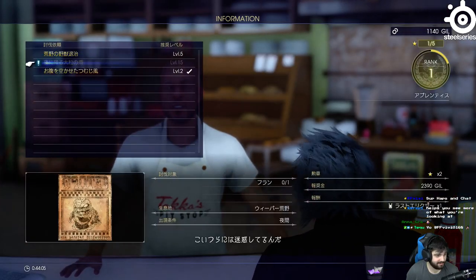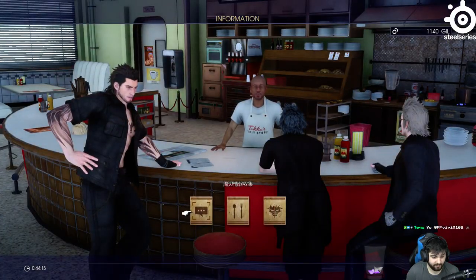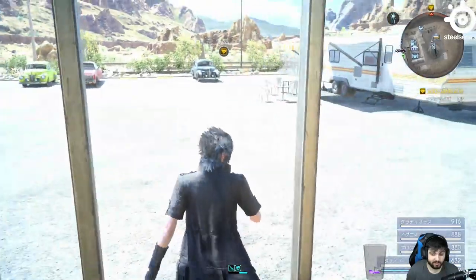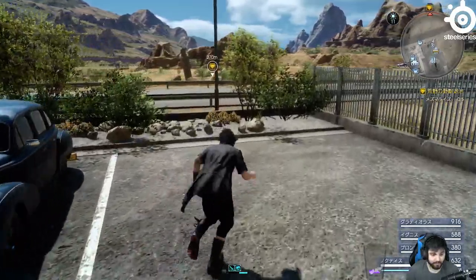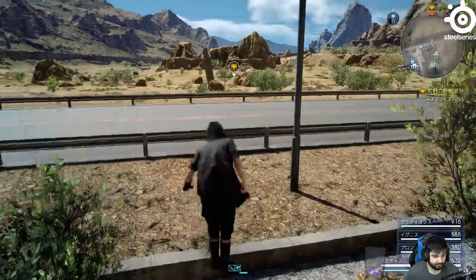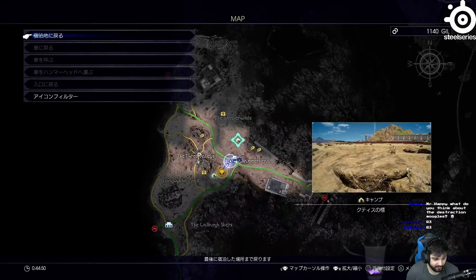He has other mob hunts for us — a level 15 one and a level 5 one. We'll take the level 5 one. It's going to point us in that direction again. The distraction moogles are hilarious. R3 — thank you. There is actually a treasure chest over here, so we're going to go kill this hunt and then check out that loot.